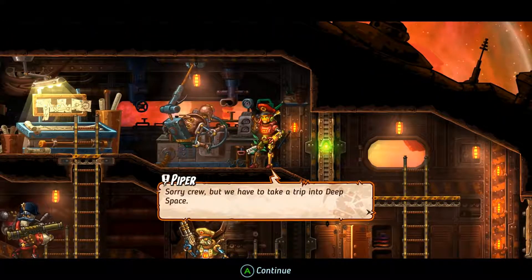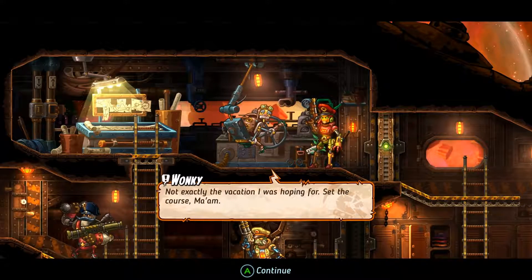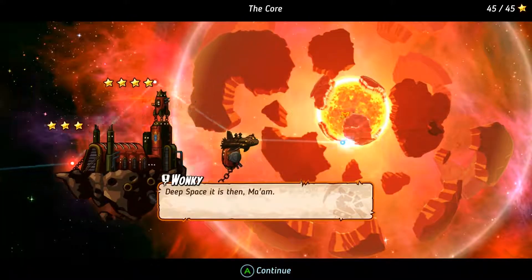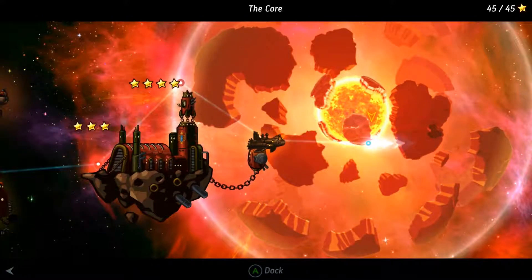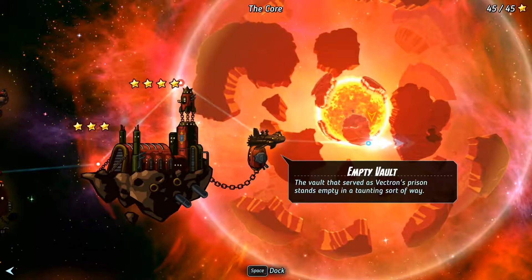Sorry crew, but we have to take a trip into deep space. Not exactly the vacation I was hoping for. Set the course, ma'am. When it rains and pours, there's always one more thing to do. Deep space it is then. All right everyone - we're going to stop here, though. When we come back, we will head off into deep space. And I will see you all then. Take care, everyone, and thanks for watching.